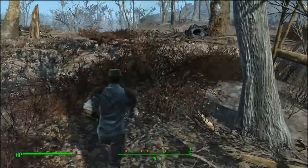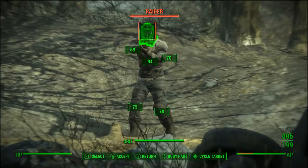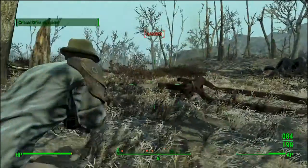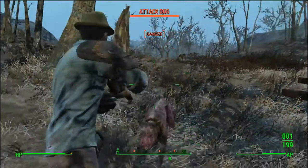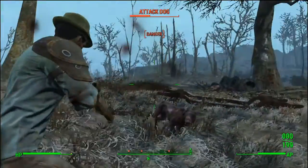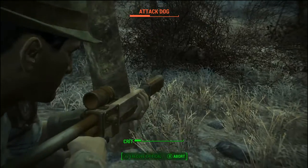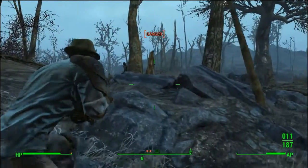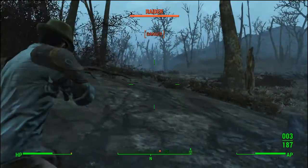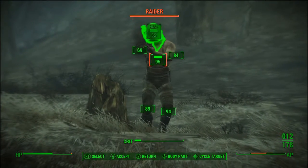We're steadily making our way there, and then I ran up on these raiders out of nowhere — concentrated fire came in. So it was raiders and there's mongrels — attack dogs always in my mix. You can see how our concentrated fire is making our shots count a lot more, and because we switched to the layered armor system we got a lot more damage threshold than we had before.